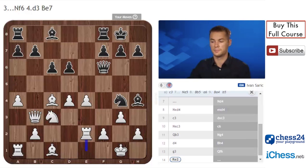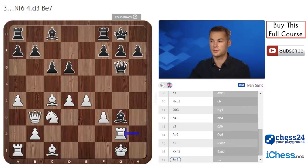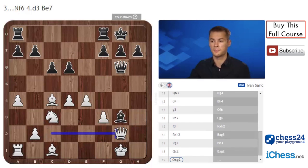Now Qf6, Re2 - white again defends the pawn on f2 - Qg6. White cannot take on h4 because of Ne3 and Qg2 mate. But he can play f3 and after Ngh2, Rxh2, Bg3, Rg2 - his king is safe. Now black's best move is Bh3 attacking the rook, but white simply defends with Qc2, Bxg2, Qxg2. White has two pieces for the rook, a very good center, and the bishop pair - giving him an advantage.